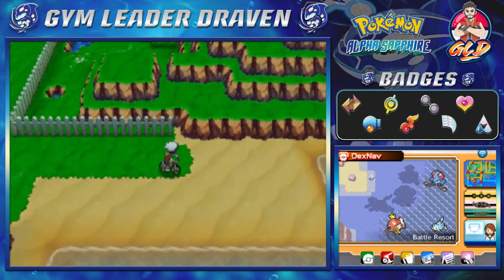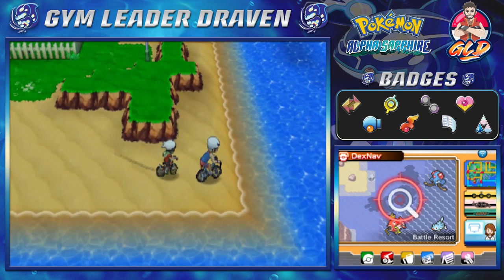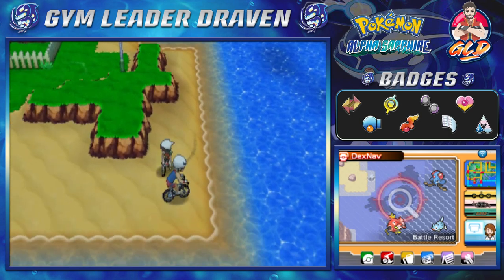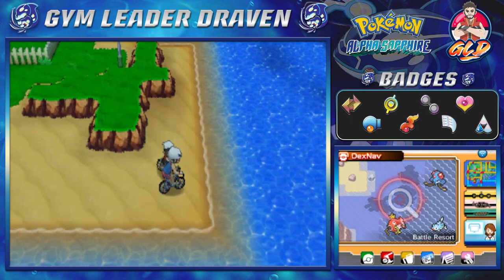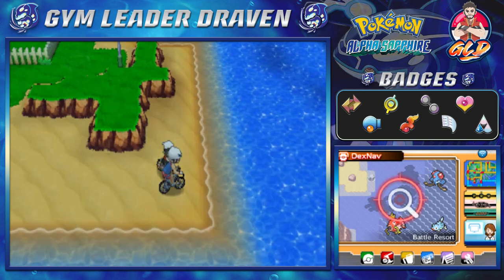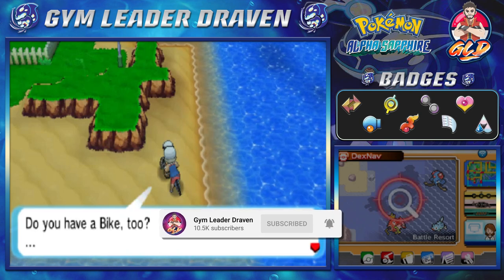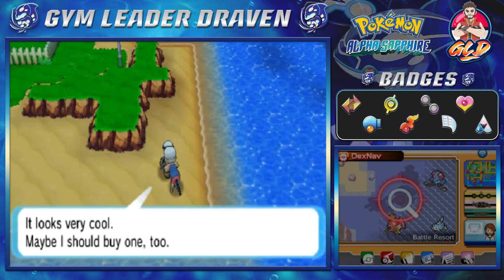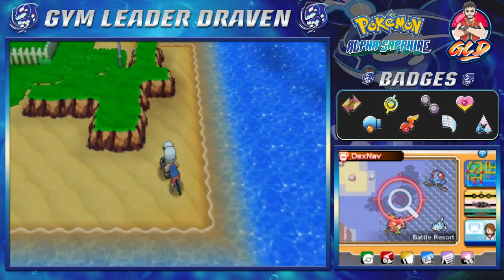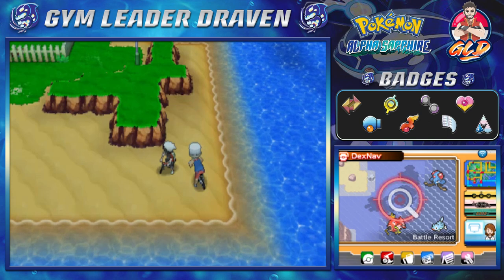Let's go to the first person, located here in the Battle Resort. The main person you need to find — if you've already talked to the other two — is this guy. Talk to him and he says: 'Hello, I'm traveling around the Hoenn region by bike. Do you have a bike too? Wow, that's a Rydel bike, it looks very cool. Maybe I should buy one too.'